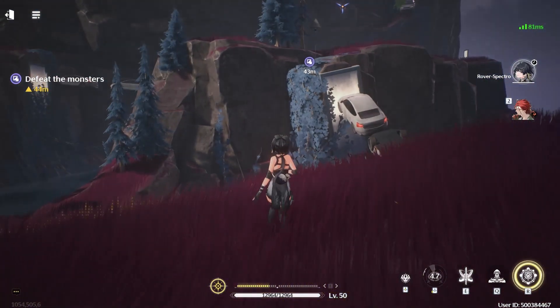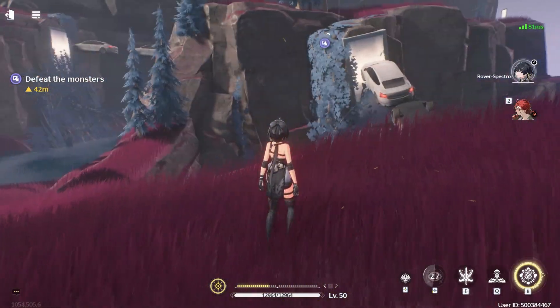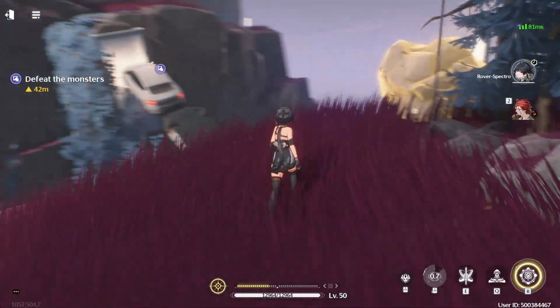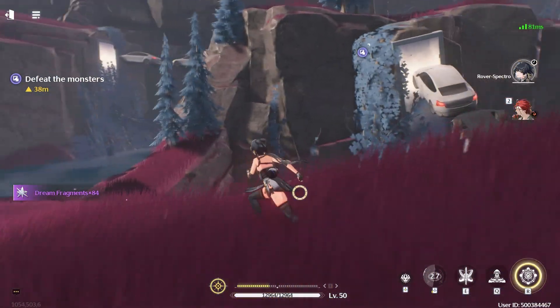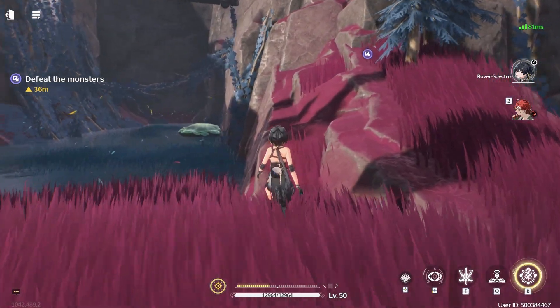You can use the sensor to identify rocks, chests, and materials in the Depths of Illusion events. It's really useful for finding these rocks because they give you dream fragments, and they can also have a cat inside.